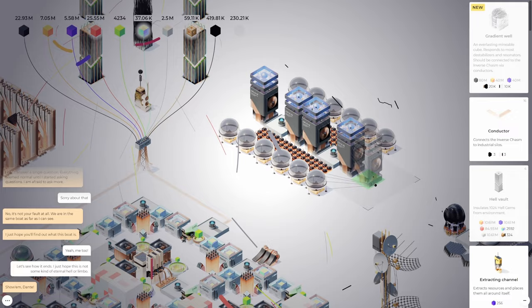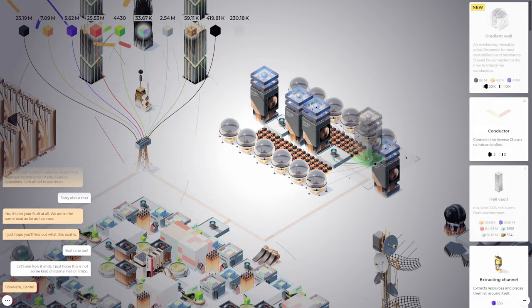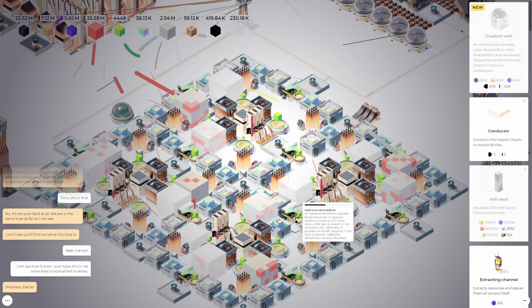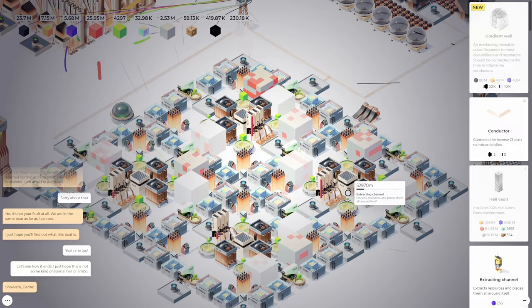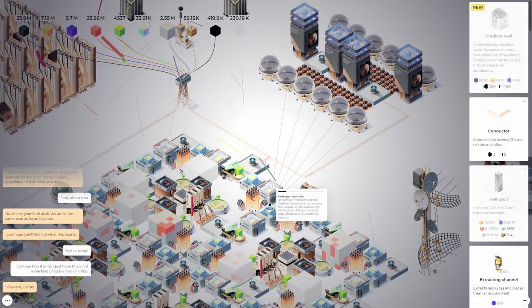These silos don't go out anytime soon, but this one will. And these go out fairly quickly. I don't know if it'll connect to the regular underground silos — it just says industrial. Let's try. Oh, it doesn't connect to those — they have to be upgraded. Let's try something here. I can't build under things. Let's refill these — take a look, this is almost done.